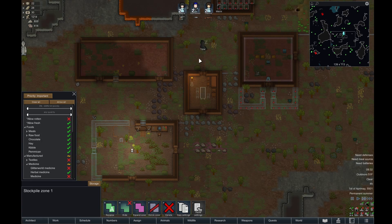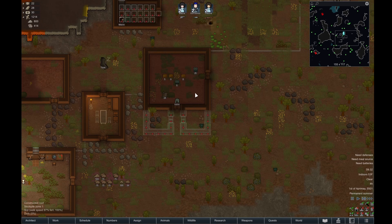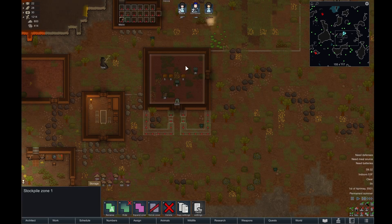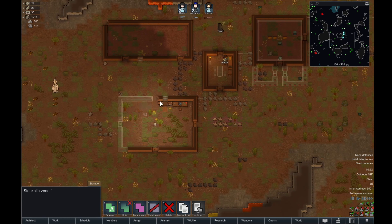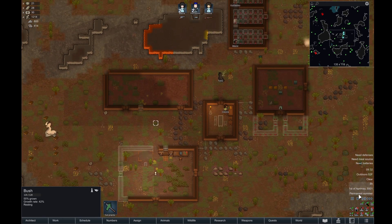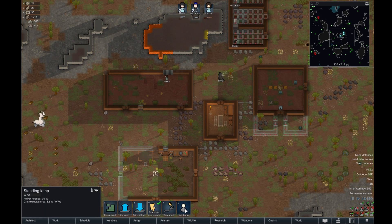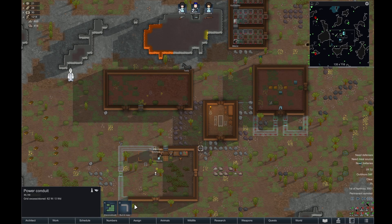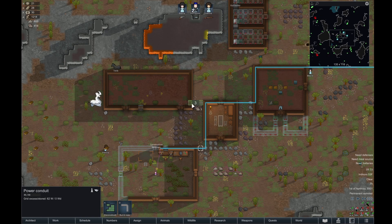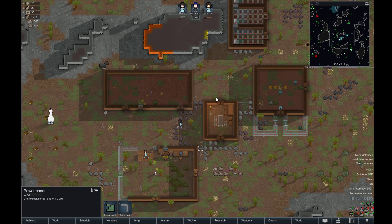We're going to make this zone important — it's important that food goes in here. Besides food, herbal medicine, and plant material, we also want animal corpses in here, but not rotten ones. If it's a rotten corpse, we don't care about it. So whenever we go hunting, the hunter will take that corpse and put it in here, and it will be really close to where we're going to have our butcher and cooking area set up.